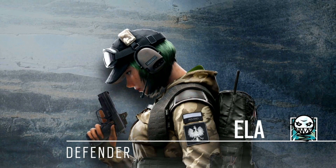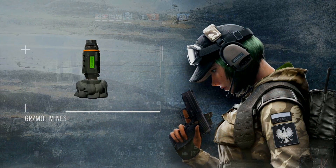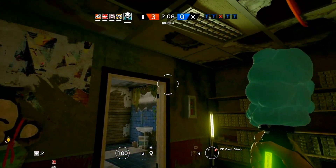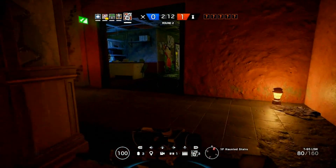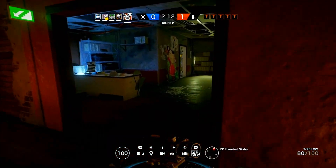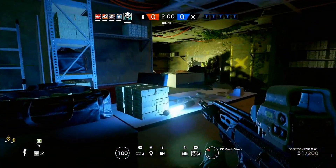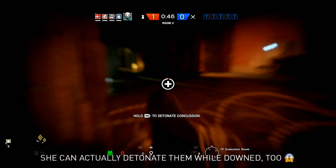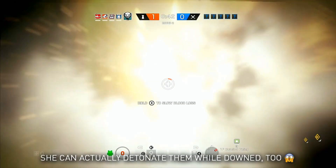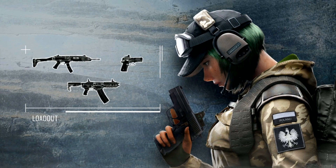Finally, our last operator is Ela. Her strong suit really isn't her ability — it's probably the weakest of the three. It's called the Grzmot mine, basically a concussion mine. You throw it on ceilings, walls, or floors and when somebody gets in range it explodes and concusses them, similar to Echo's drone. It blurs your vision, slows you down, and you can't look around as quickly, but you still have full control and can still shoot. Really it's more of a warning that somebody's in that area.